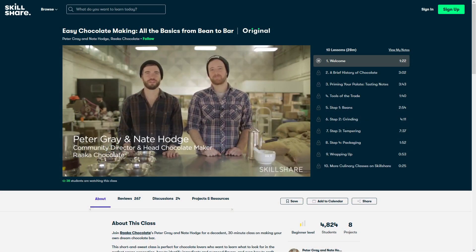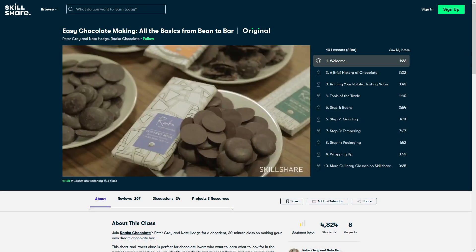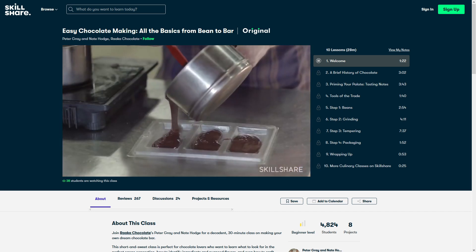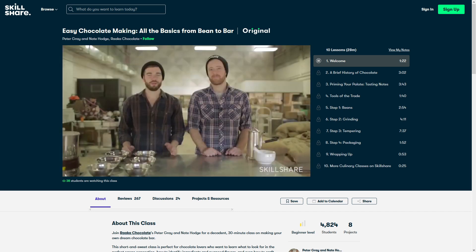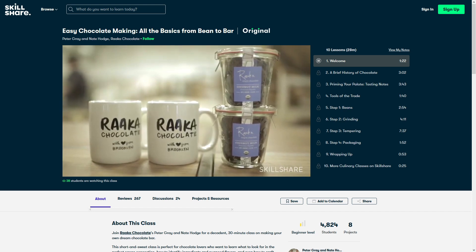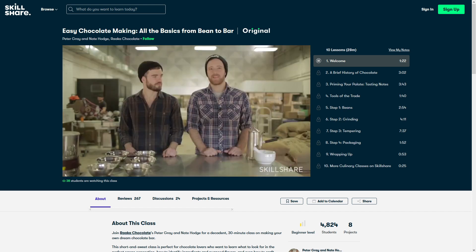A good introductory class is the one called Easy Chocolate Making: All the Basics from Bean to Bar. This short 30-minute class goes through all the fundamental steps of making your own chocolate, from selecting beans, grinding them, tempering, and finally packaging. Even if no one gives you chocolate on Valentine's Day, doesn't mean you can't just make your own delicious treats.